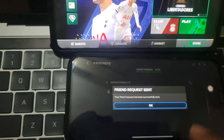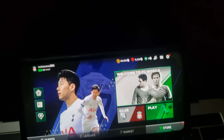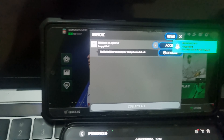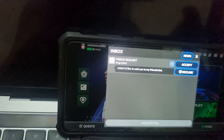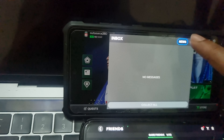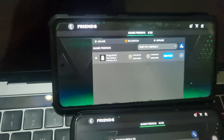Send the request — the request is already sent. Now you have to accept the friend request from your other device. Press on accept and press on OK. Now both accounts are friends and you can see they are online.